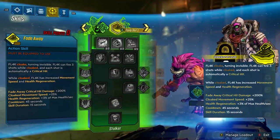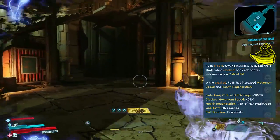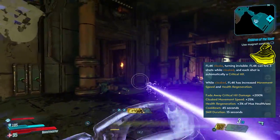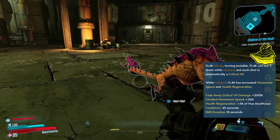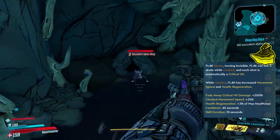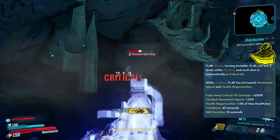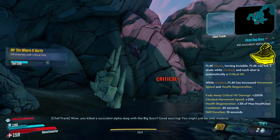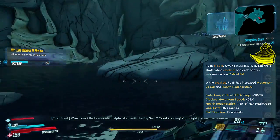The Stalker ability is Fade Away, which works very similarly to Zero's ability. You cloak, you turn invisible, and when you shoot an enemy it does 200% critical hit damage. But unlike Zero, instead of firing once, Flak can fire 3 times whilst cloaked — once he fires the third time, he decloaks. Whilst invisible, he has increased movement speed of 25%, as well as health regeneration of about 3% of max health per second. The ability lasts 15 seconds, with a cooldown of 45.